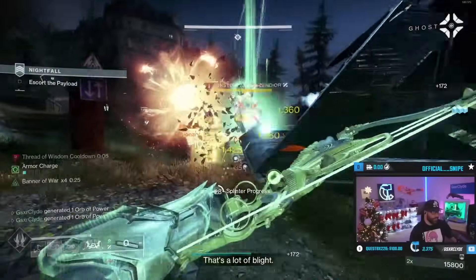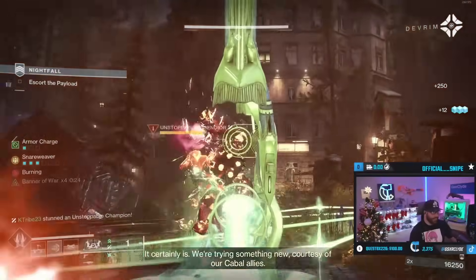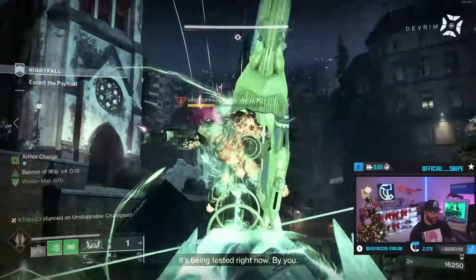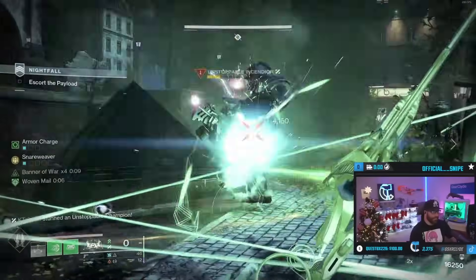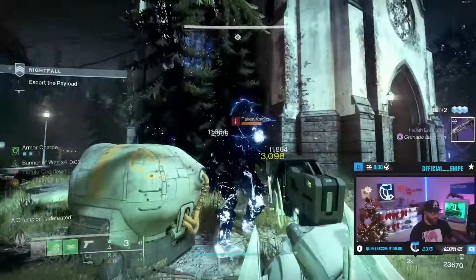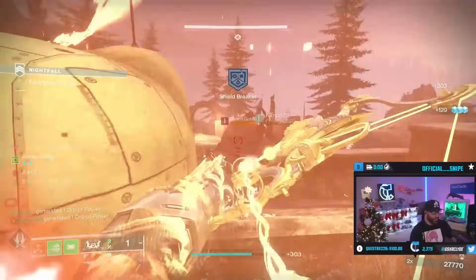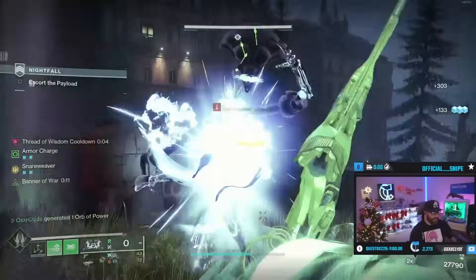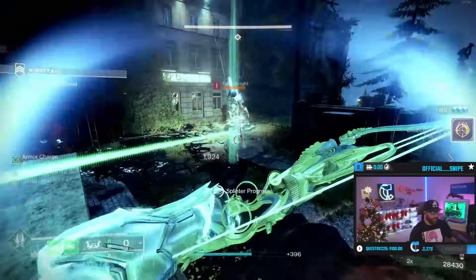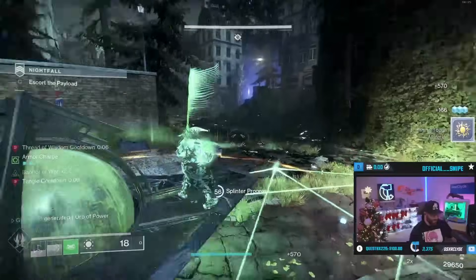When you suspend a target the bow does 50% more damage to enemies in the air. We'll demonstrate here — we're gonna suspend this guy. By the way, I am stunning this champion with the bow because I have Unstoppable Bow equipped. We're gonna suspend him one more time so he walks into the trap — we got 8793, see how it hits the same amount of damage when you suspend the target. While using this build on the titan you're suspending all your targets, killing all three champion types: you have Unstoppable Bow, anti-barrier sidearm, and overload rocket, with suspend playing into your build.